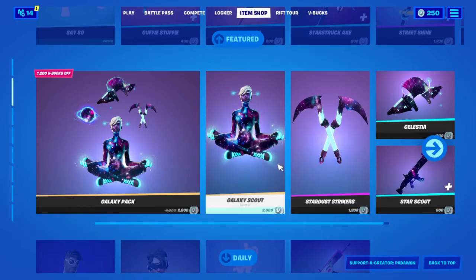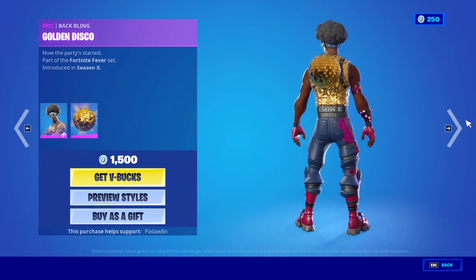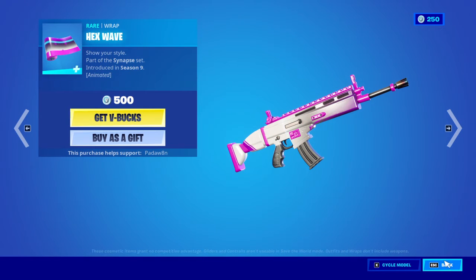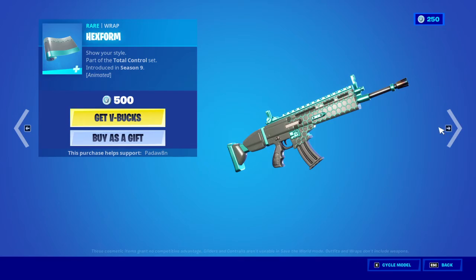And then her wraps, Starscale, which doesn't come with her bundle. Funk Ops with the back bling Golden Disco, Arctic Assassin, Billy Bounce, and Taxi, and Hex, Hex Wave, and Hex Form.